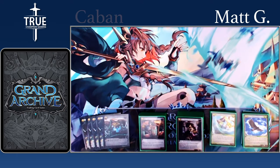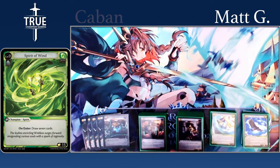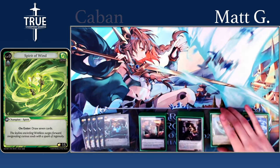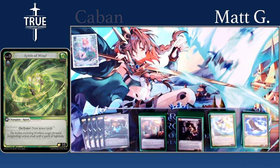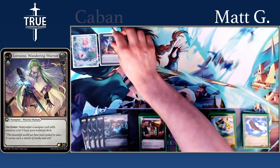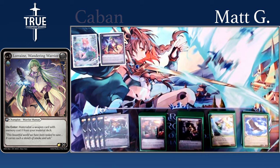So go ahead, take it away, Matt. It is a Wind Allies deck — it's a little bit of a combo deck too. We are using the Spirit of Wind and leveling into Lorraine. Lorraine level one is the only champion in the deck that we level into.